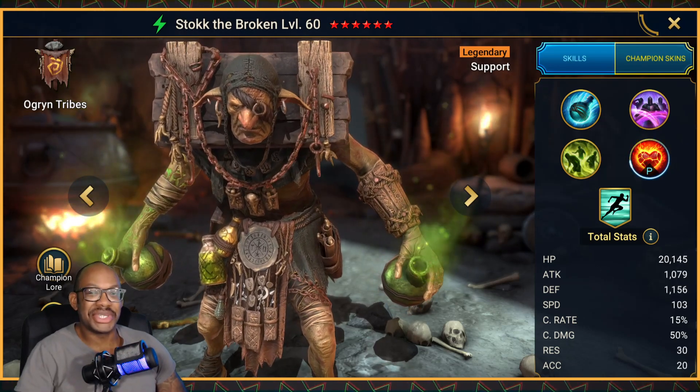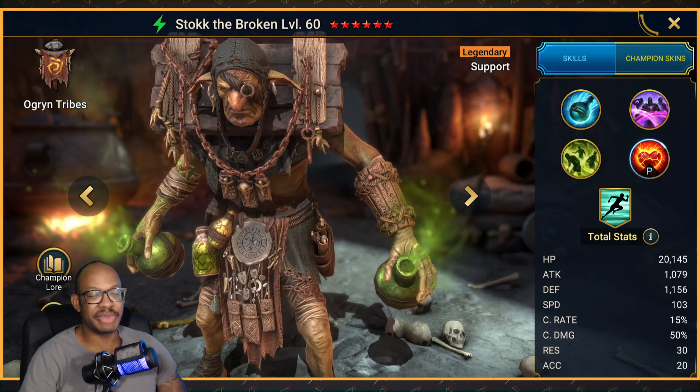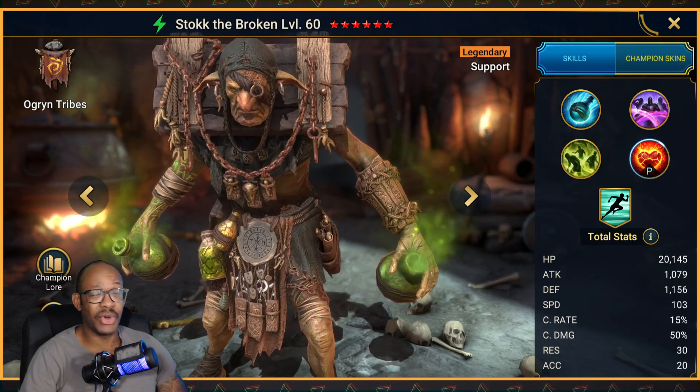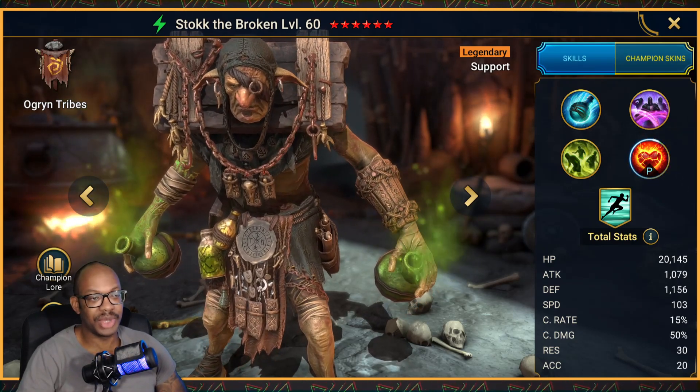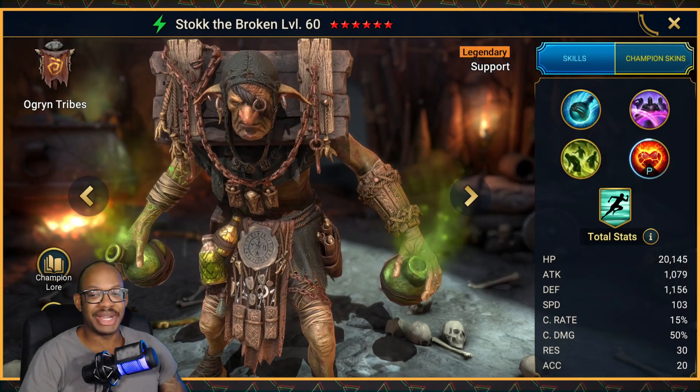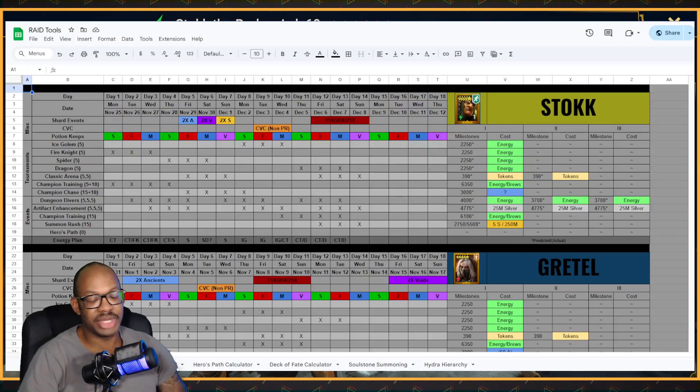I'm not going to say that he's a must-get champion, but he is going to be very, very strong for a lot of people. And I think the majority of the player base skipped the last two fusions, so hopefully you should have the resources to pursue this one and/or the Christmas fusion coming up in a month or so. If you have been inspired to go for this fusion, let's talk about how you can get him with the fusion plan, which will be linked in the description box down below.